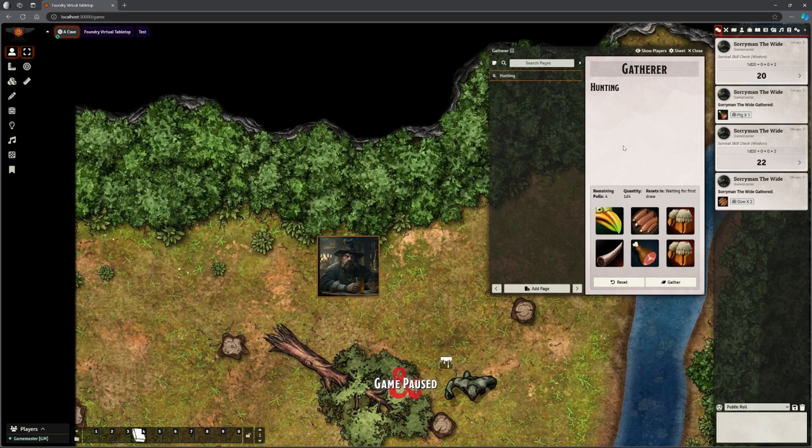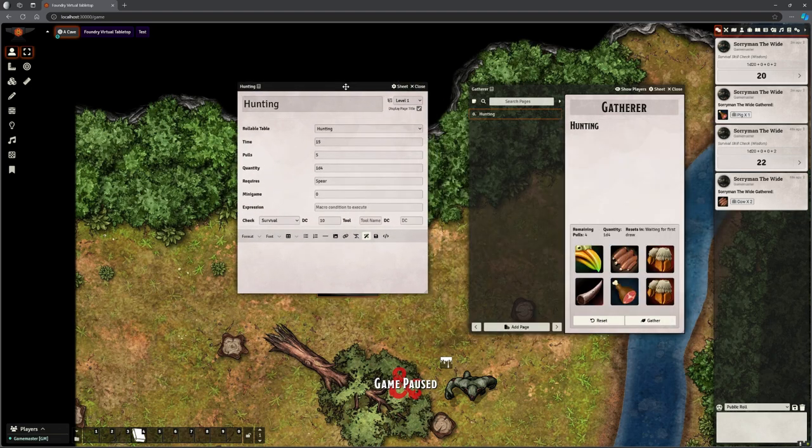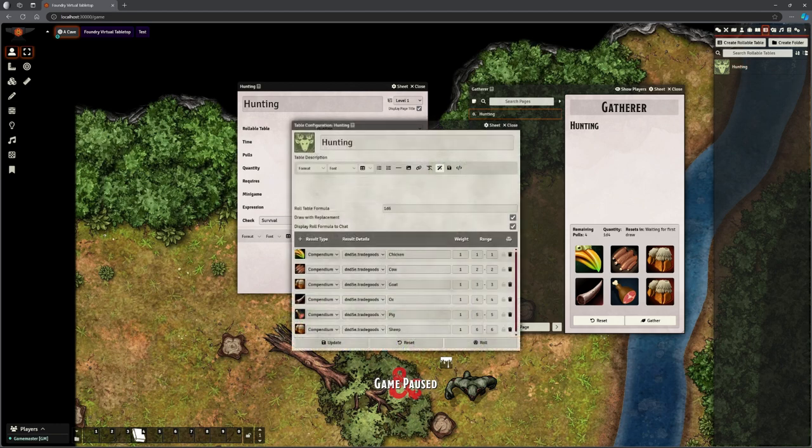So how does this actually work? This is just a journal page — I've got one called 'hunting' and I can edit it. When I edit it you can see it's using a rollable table. It's going to use a rollable table called 'hunting'. If I go to my rollable tables, top right, I've got one called 'hunting'. This is where I choose what things might be found when we are actually hunting.